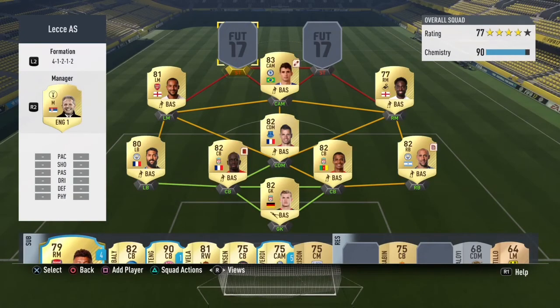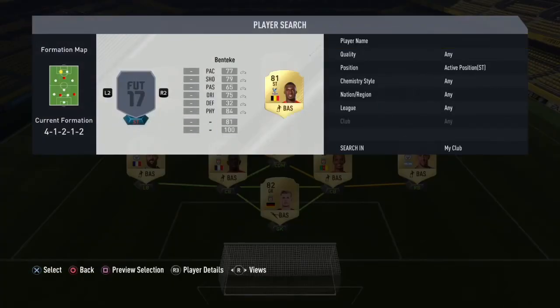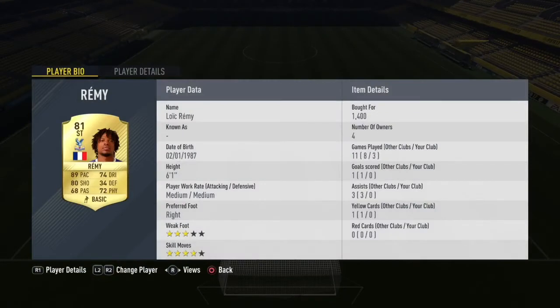To finish off the squad builder we have two amazing strikers with a great link. First is Remy — everyone knows he's been amazing in past FIFAs and he's actually got even better now that he's up front. He's got four-star skill moves and only costs 1400 coins. He's got 89 pace, which is exactly what you want from one striker — pace combined with 80 shooting and 74 dribble. He is the man with the pace up front.